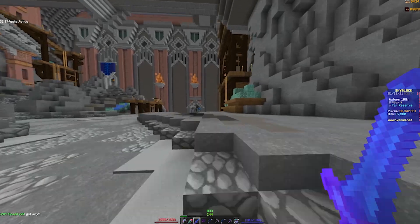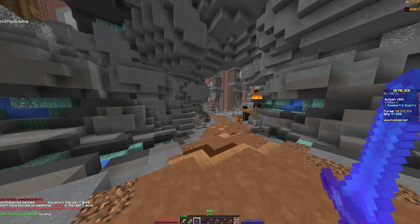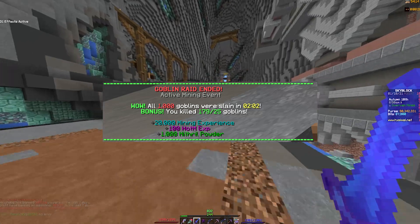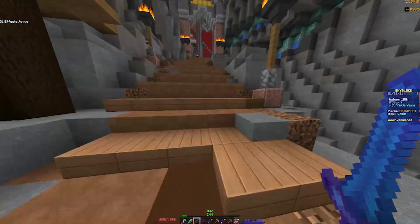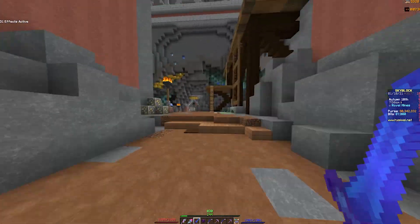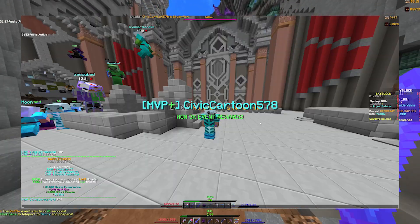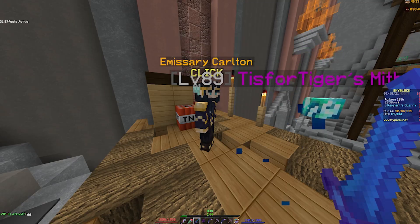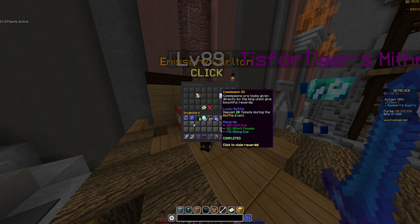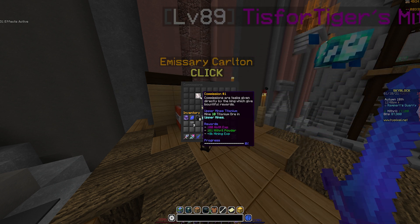Another good way is completing 20-minute events. For the Goblin event, all you have to do is kill 25 goblins, then you can leave and let others finish it — you'll still get 1,000 Mithril Powder. You can also compete in the Raffle event, and if you're lucky enough to get the 3x rewards, you can get 3,000 Mithril Powder. On top of that, you can turn in commissions for a little bit of Mithril Powder as well — about 161, which isn't a ton, but it's still a way to get it.